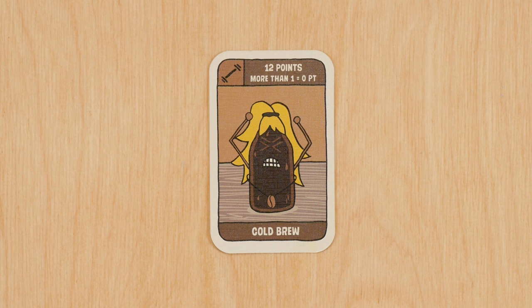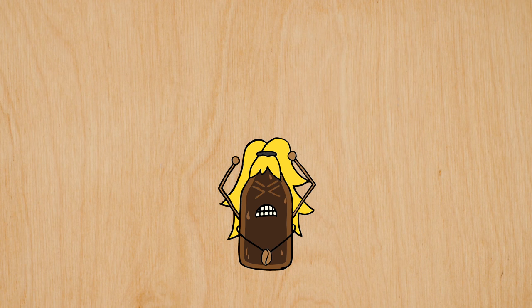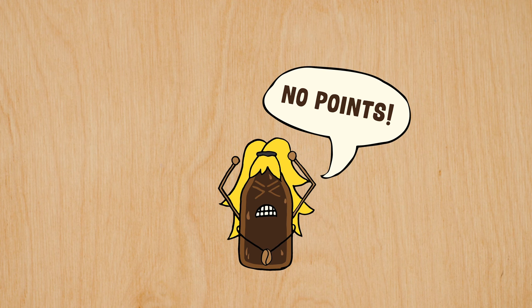Brown cold brew cards are worth 12 points each. They're strong, but be careful — if you have more than one on your table at the end of the game you get no points for your brown cards.